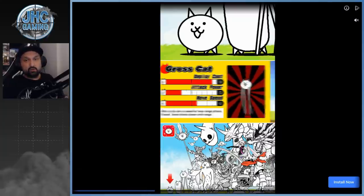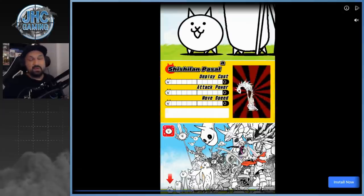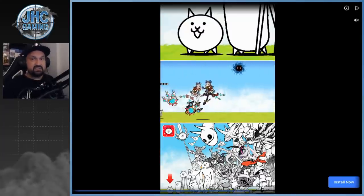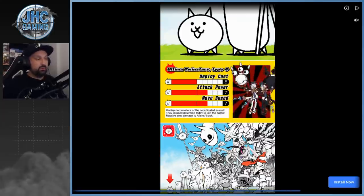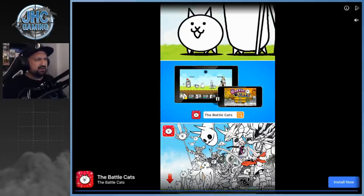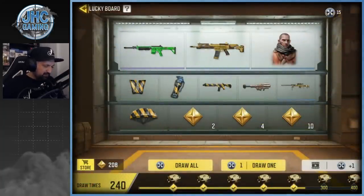We're gonna spin the lucky board — I got 14 tokens, gonna spend all of them, maybe 15 after if it counts. Let's see if we can get lucky on the first spin of the new series. I'd like to get Kravchenko, and the DLQ for sure. The M4 is not bad, but the M4 LMG — not a big fan, I never use LMGs in this game anymore.